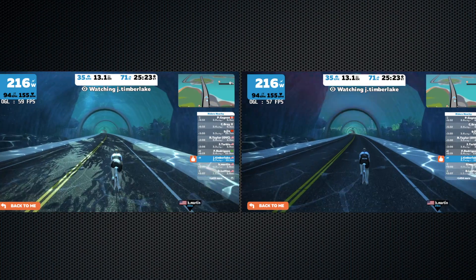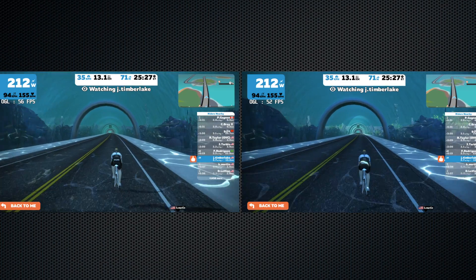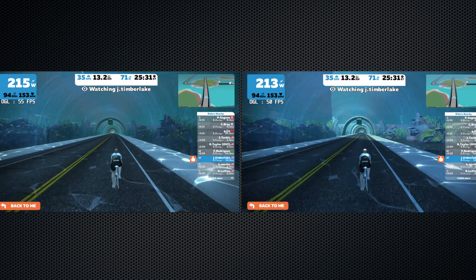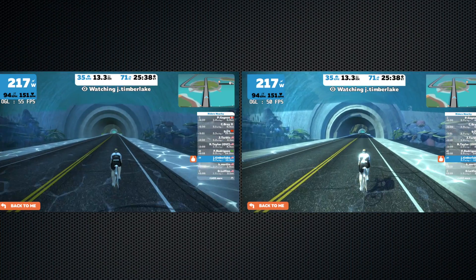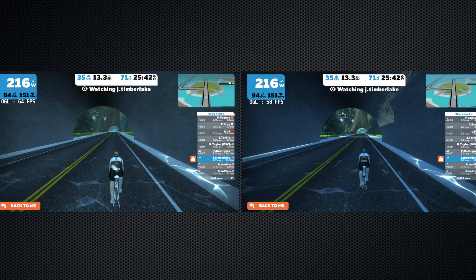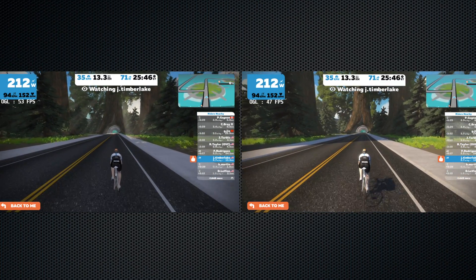So with those basics covered, here's a side-by-side of these two systems watching the same rider. And you can see the frame rate there in the top right — one is performing about 10 to 12% better than the other. That 10% difference may not be that evident there, but when you're in a bunch or in a jungle ride with a big group and a bit of dust is kicking up, 10% is a big difference.